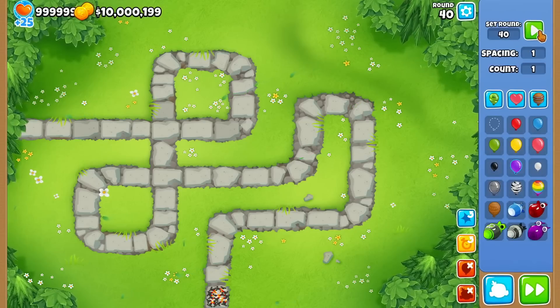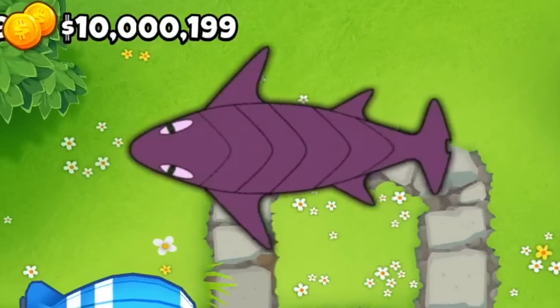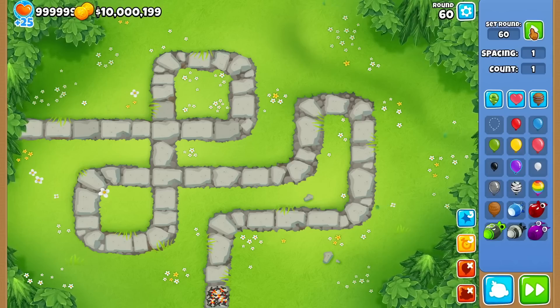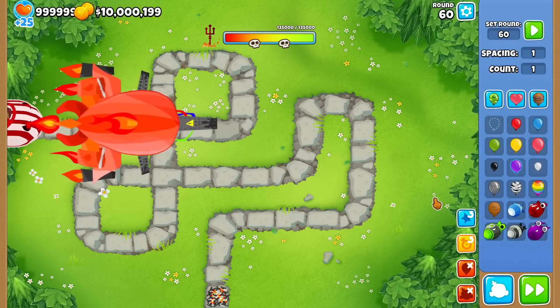Today we're gonna be covering a couple more of them. Starting off, let me just show you the first one. This is the Queen of Jaws — you can see it moves very fast and I'll explain more in a second. We also have another boss here called the Flame of Terror, and I'll explain more of it in a brief moment.